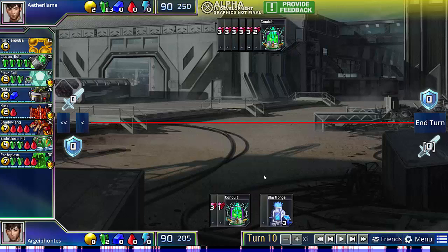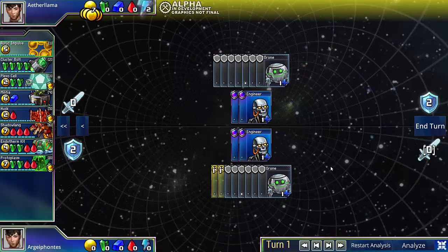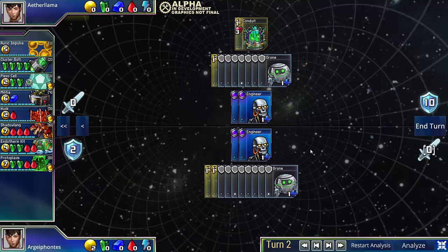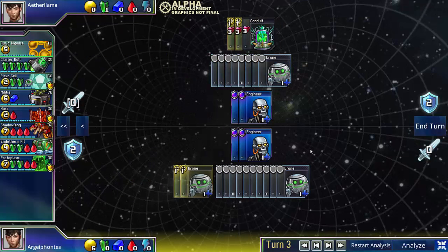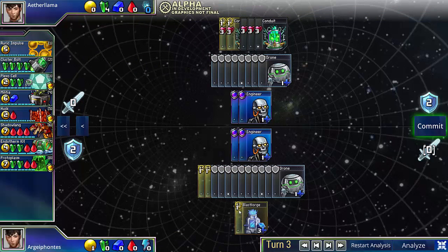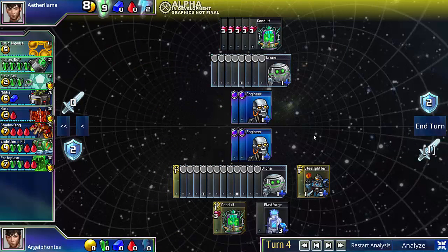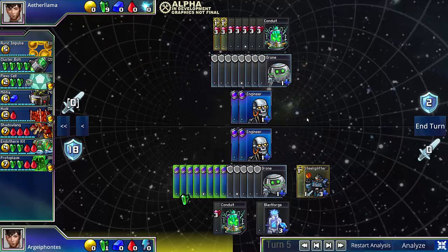Alright, so now you say, but wait — you just showed me 2 openings. If you do the really defensive opening, couldn't your opponent just switch out and do something else? Well, you don't actually have to do the really defensive Blastforge Conduit opening. I'm going to demonstrate that even with the slightly slower opening I did, you can still defend. So again, this is the Aether game. Let's say I don't go for the early Conduit, which pretty easily defends him. Let's say I go for the slightly greedier version.